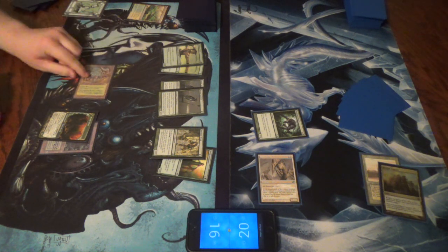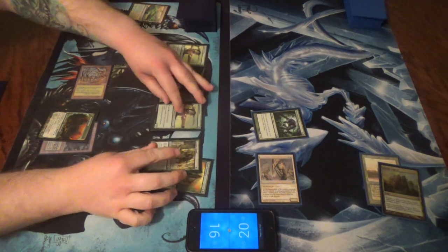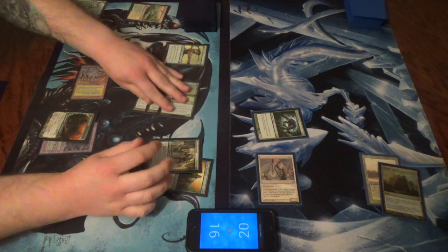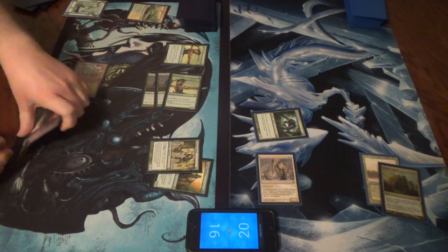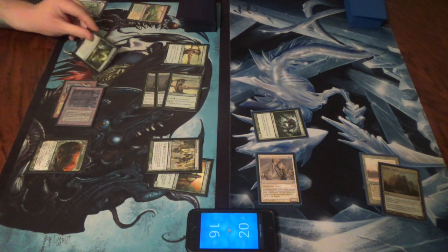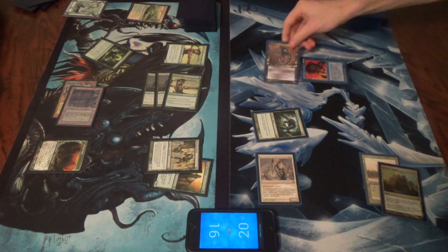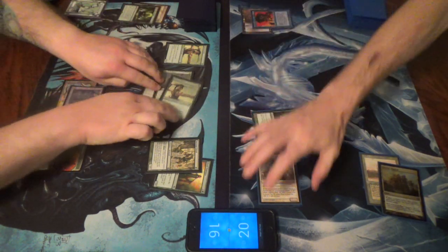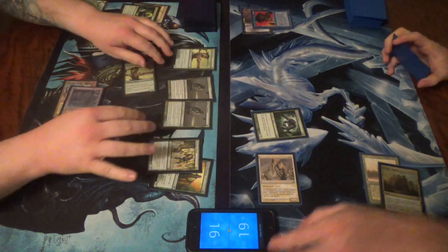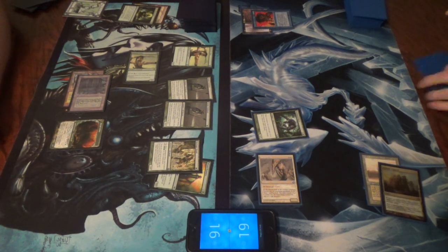Seven - woo. Uh oh. 10, 11. Swing for 10. I almost want to let it resolve to see what it'll get, but instead we're going to Force - one cast. There's a cast trigger - cast trigger, go ahead.